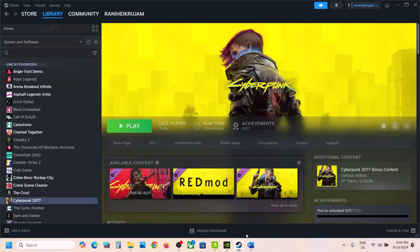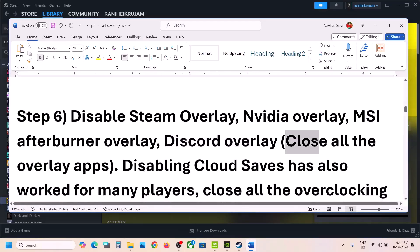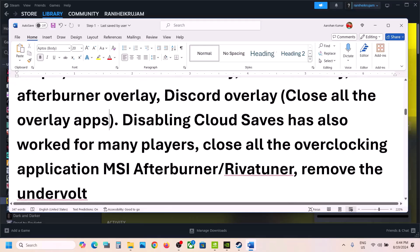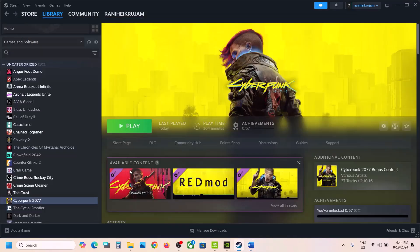If you are using Discord, turn off the overlay in Discord. If you're using NVIDIA GeForce Experience, turn off the overlay there as well. You can also simply close all overlay applications and then check. Also, disabling cloud saves has worked for many players — this is totally optional.